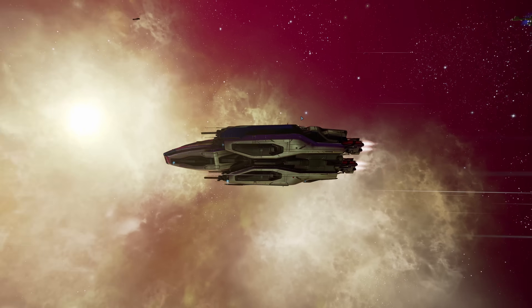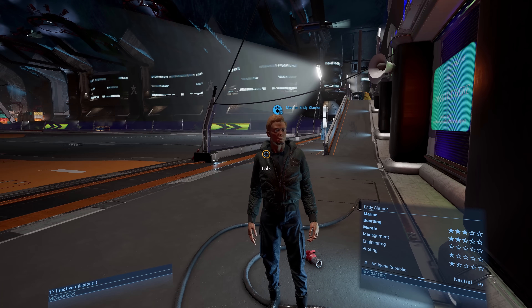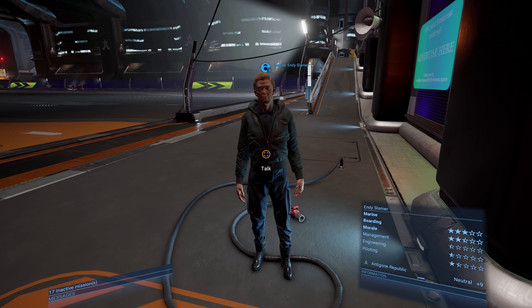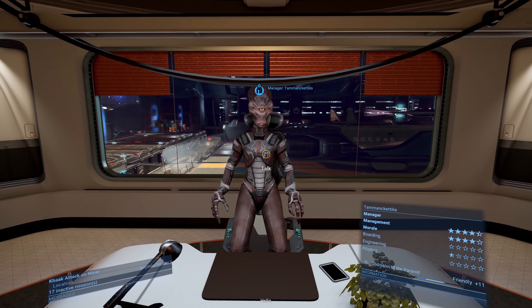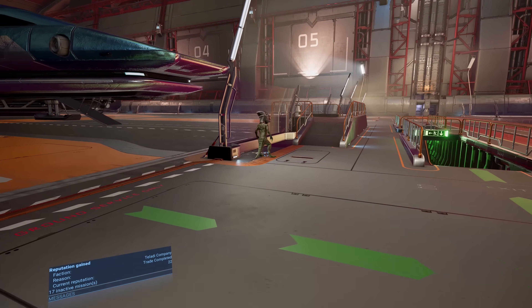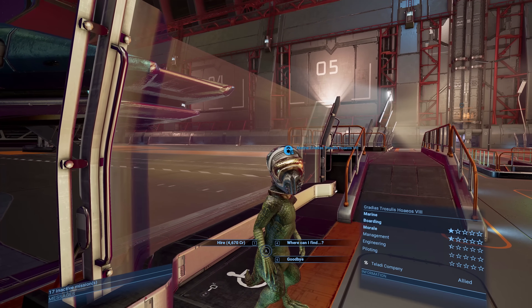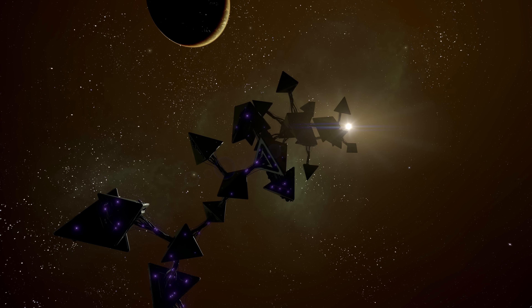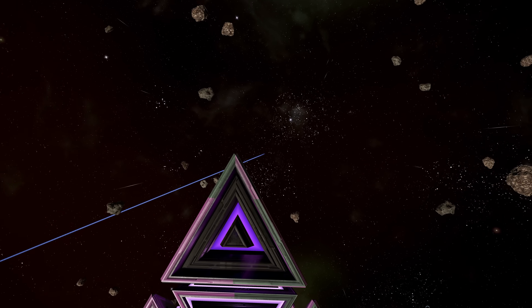This brings me to the primary factions you encounter besides the Xenon. The Argon Federation is a human-led faction and descendants of stranded Terran colonists, known for their advanced technology and strong military — a bit like the good old US of A. The Paranid Empire is a religious faction ruled by a powerful theocracy, notorious for their arrogance and intolerance of other beliefs. The Teladi Company are reptilian aliens known for their shrewd business practices — they are biologically immortal, but carry out a suicide ritual after they reach 400 years of age. The Khaak are insectoid aliens forming another hostile faction besides the Xenon, not overly technologically advanced but still a threat due to their sheer numbers and aggressive behavior.